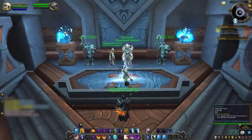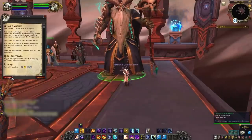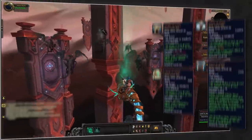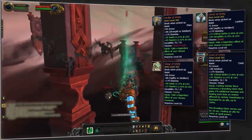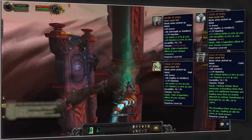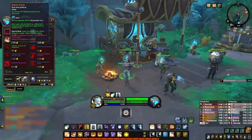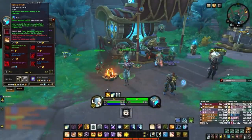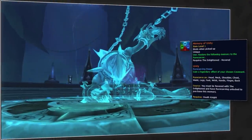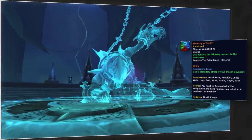Before we start working our way through the specs, it's important we clear something up. For March 22nd when chapter 7 of the campaign unlocks, players will be rewarded with the Belt of Unity — a legendary belt capped at 265 item level with predetermined stats, providing the effects of your chosen covenant's legendary, changing as you change your covenant. If you've reached Revered reputation with the Enlightened, you'll be able to purchase the Memory of Unity, allowing you to craft your covenant-specific legendary on any slot with your chosen stats, upgradeable to 291 item level.